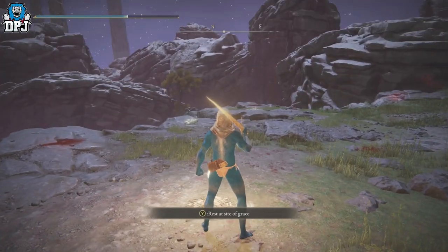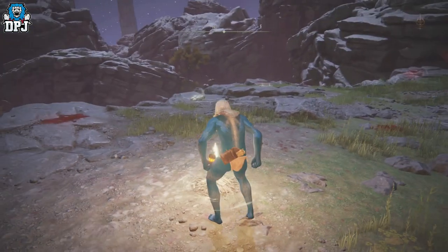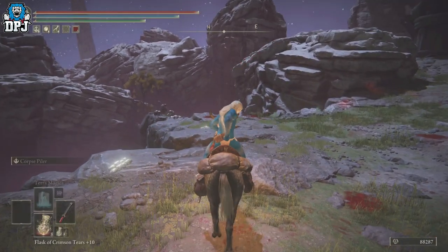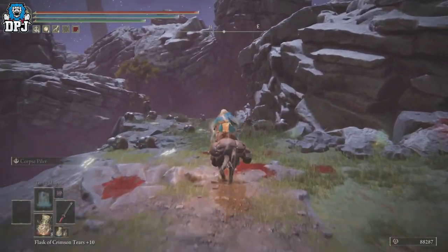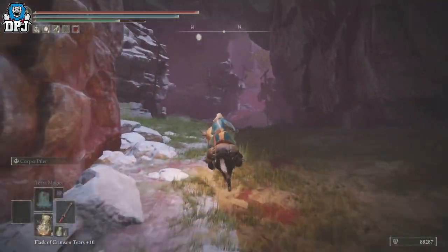The second best rune farm in the game consists of jumping off the map with a weapon and just swinging it. You need to come to this area here, jump on your horse. You can jump down that way but it's a little harder — we'll just follow this easier path and come down here.